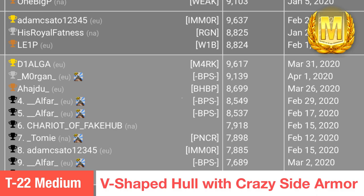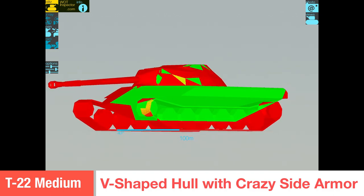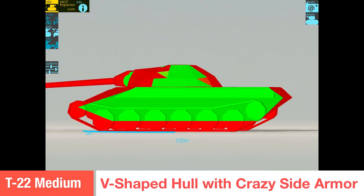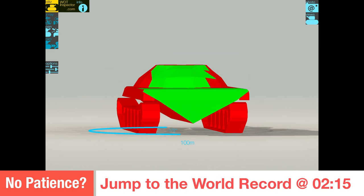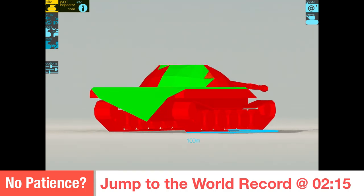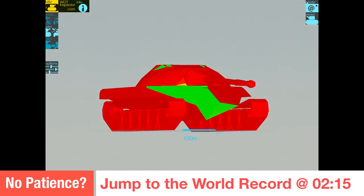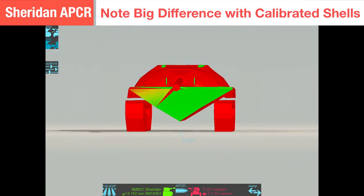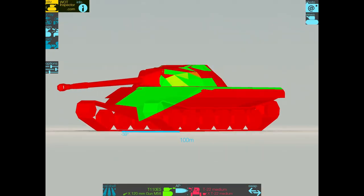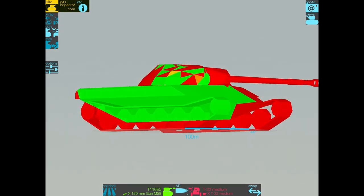Let's talk about the T22. It has a V-shaped hull which is kind of funky — you can see that lower plate is pennable. In this case we're looking at it via Sheridan with APCR. The sides have a lot of spaced armor — it's all spaced armor, you can see that, and the tracks. So shooting HEAT or anything like that, missiles, is not going to do jack. You have to penetrate all that in order to damage it. Also the turret — look at that, super strong. Here I'm showing you the difference between calibrated shells and uncalibrated shells.